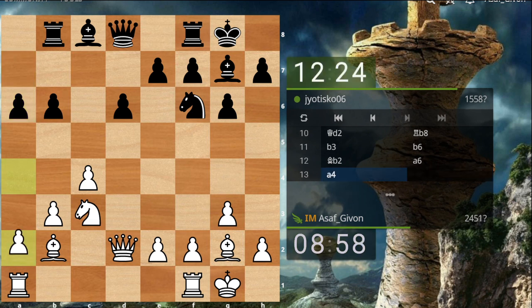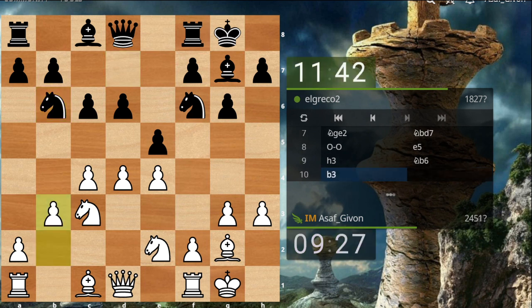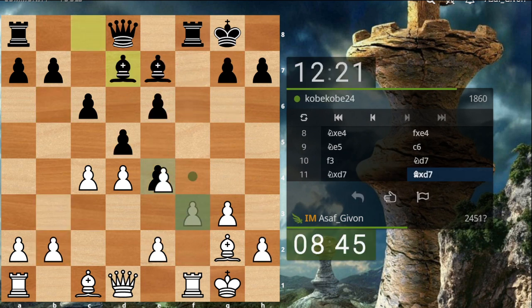A6 — preparing b5. I will play a4 to stop it. Knight b6 is threatening my pawn on c4, but that's a pretty bad square for the knight. Don't put your knights on b6 like that — I'll just play b3 and this knight has no future.